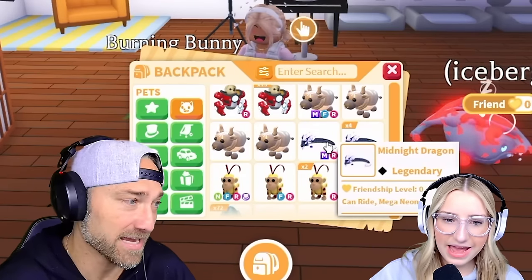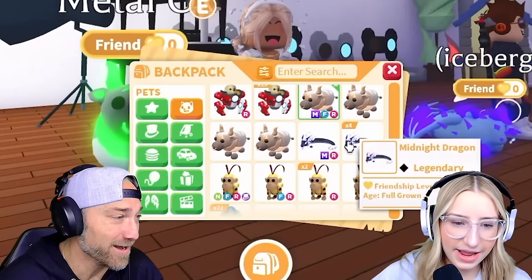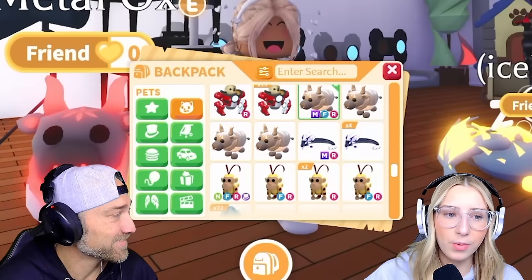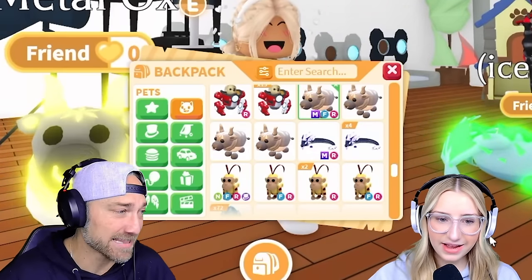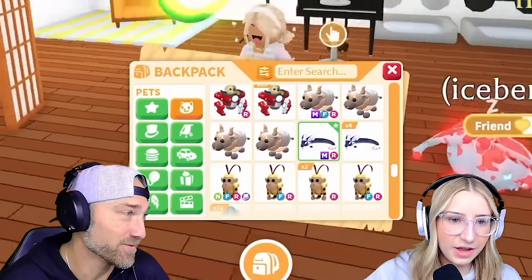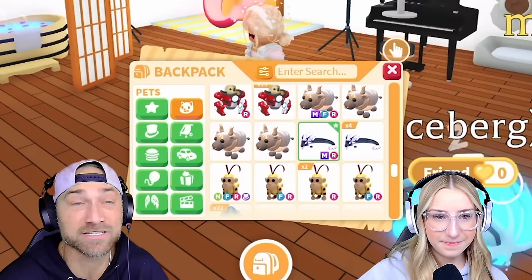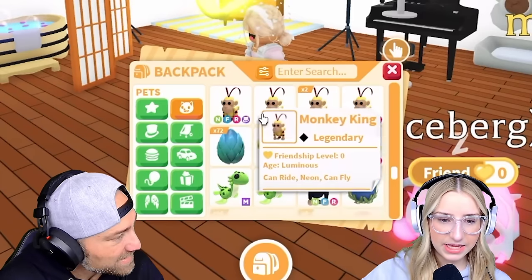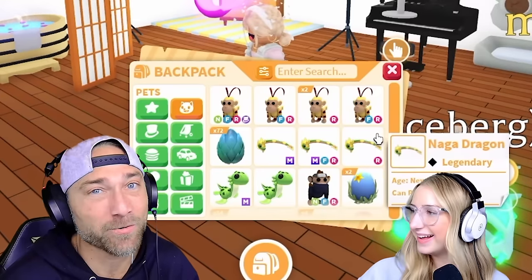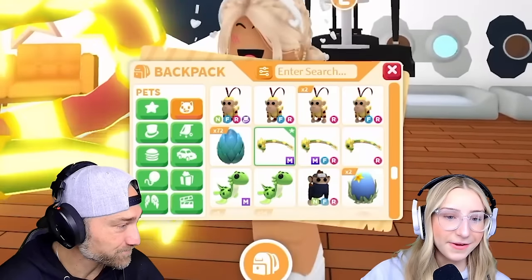Mega Metal Ox — so boring. Like, why metal for a legendary color? No one likes them. I'll put them up in trades and people will just decline. Mega Midnight Dragon — that's so sick, I love the new dragons, look at that thing. They're so fire. And oh my gosh, you have the rainbow one — that is the best pet I think ever. That's their best one in a long time. I can't wait to show you guys that.